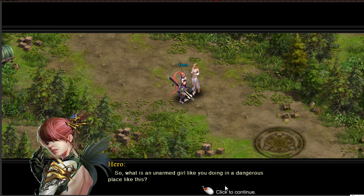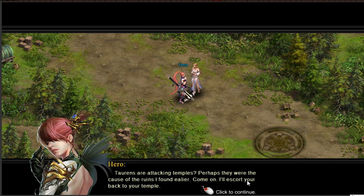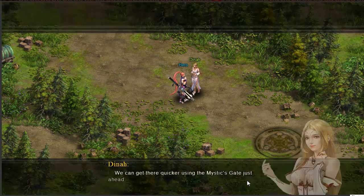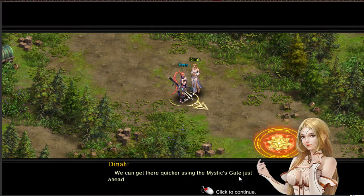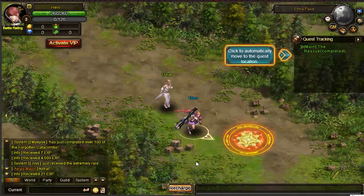They may be more active in your life than you know. What is an unarmed girl like you doing in a dangerous place like this? My name is Dina, a high priestess of the goddess. The evil tyrant took control of my temple — I was able to escape and have been looking for help for days. Perhaps they were the cause of the ruins I found earlier. Come on, I'll escort you back to your temple. My temple is in a village not far from here, follow me — we can get there quicker using the mystic gate just ahead. Let's go!